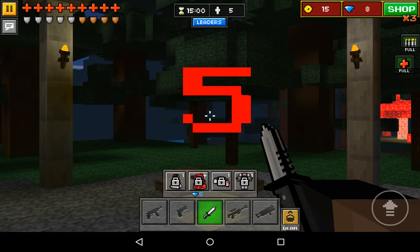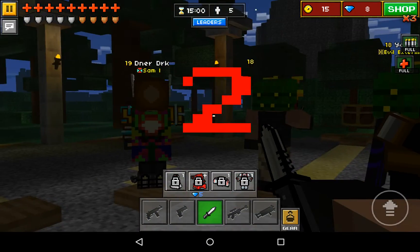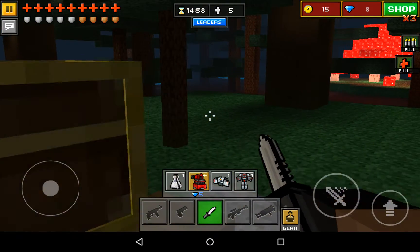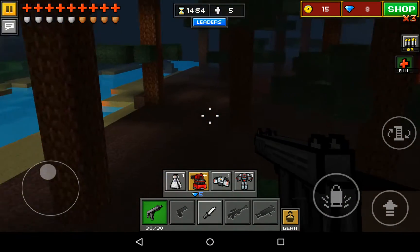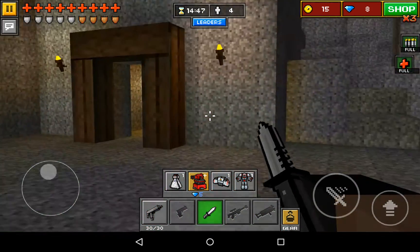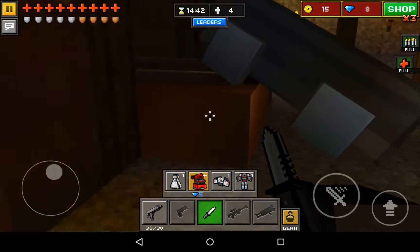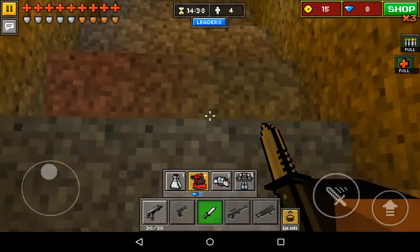Bank room, here we are. Gotta watch out in the dark. Okay, this guy again. I don't like this one but let's just get a knife, because with my boots you actually run faster with knives and the double jump, so I can really get the advantage.